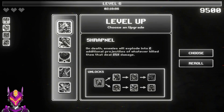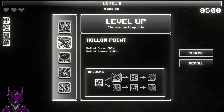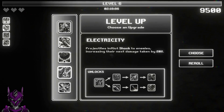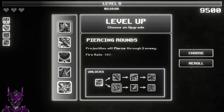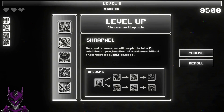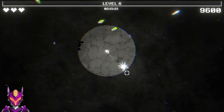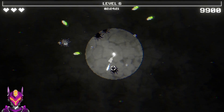Shrapnel, hollow point, radiation, electricity, fishing rounds — oh, I missed my fire rate. Let's go shrapnel. I really wanted to make this a fire build but I may have missed my chance.